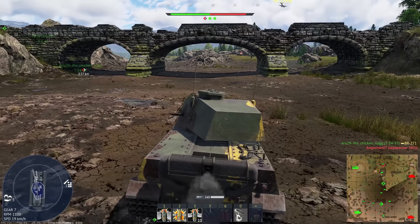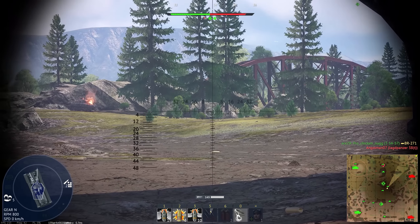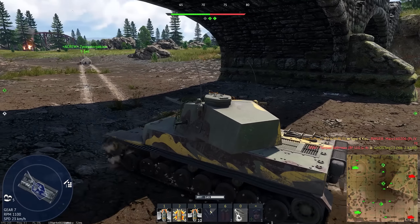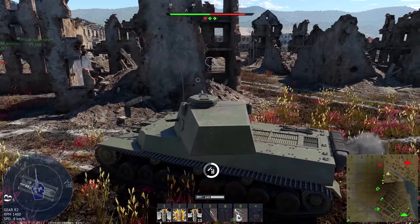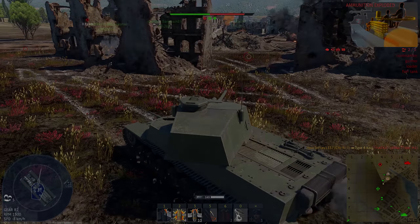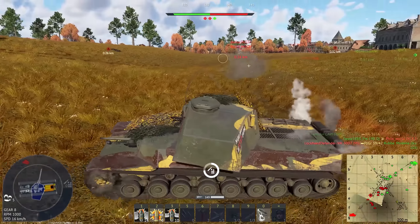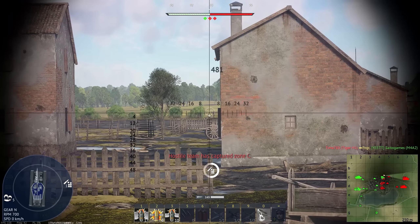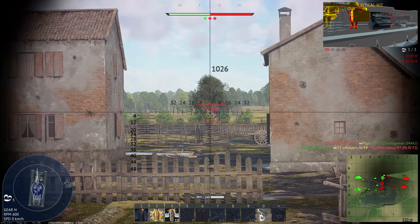The Chi-Ri 2 has mediocre mobility. The maximum speed, only reachable on roads, is just 45 km/h, and poor acceleration combined with slow turning makes it feel more like a heavy tank. The reverse speed of 8 km/h should be enough for basic maneuvers to get behind nearby cover. In arcade mode, maneuverability becomes noticeably better, but that's about the only significant improvement — the vehicle doesn't have issues with muzzle velocity or penetration, so the arcade ballistics indicator doesn't change gameplay dramatically.